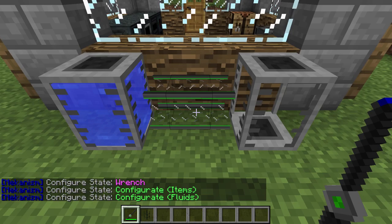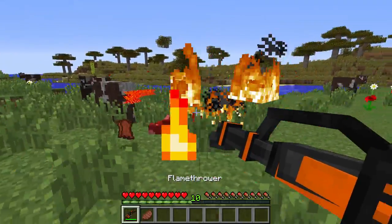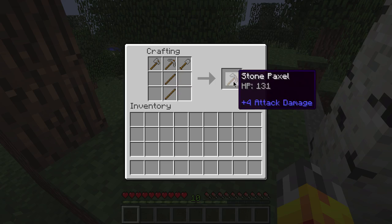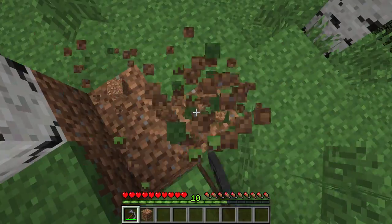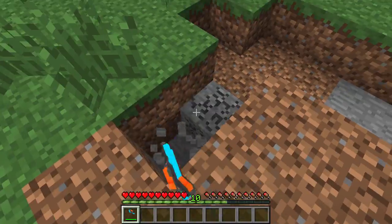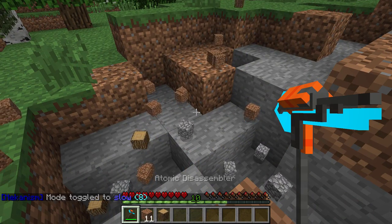The Configurator is Mekanism's version of a wrench from other tech mods, and it's what you use to configure the machines and transmitters in the mod. The Flamethrower is a hydrogen-powered incendiary device that sets mobs and trees on fire, and has a few other interesting effects. Paxels are really cool tools that are a pickaxe, an axe, and a shovel all-in-one — these can chew through stone, dirt, and wood. There's also an electric version called the Atomic Disassembler that can be charged up with Joules. You can change the mining speed of the disassembler by shift-right-clicking with it equipped, but keep in mind that a faster speed will use the charge up faster.